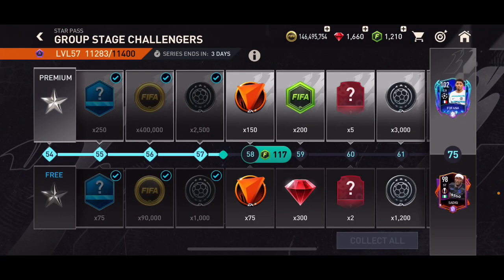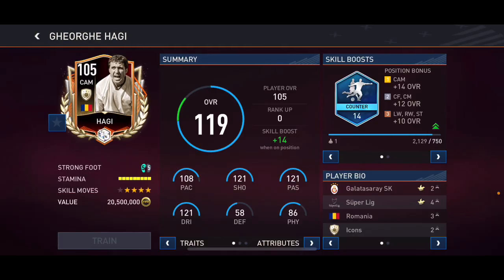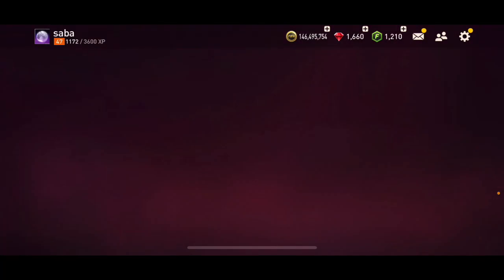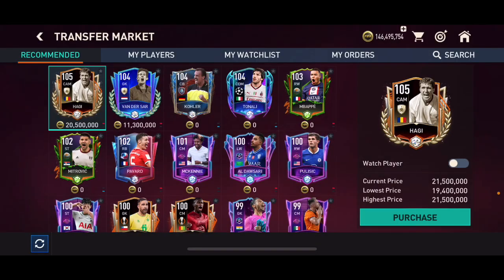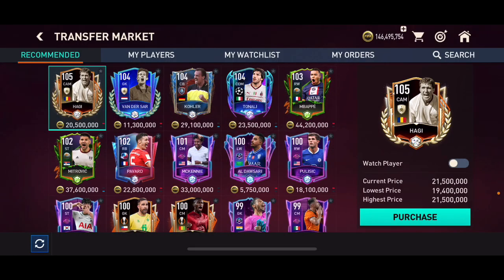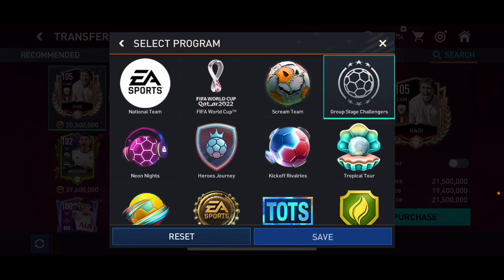First of all, in the star pass, in the last section we have a 105 overall Haji. This card is a pretty decent investment because I think he's going to go up in price. Don't buy these cards right now — buy them in a couple of days when they are at their lowest. Right now people are trying to buy him and he's at 20 million coins, but in a couple of days I think his price is going to be about 16 or 17 million. After the group stage challenges event ends, this card is going to start rising, and not only this card but most of the group stage challenges cards.